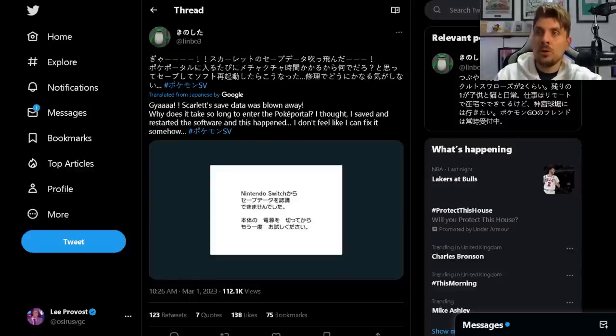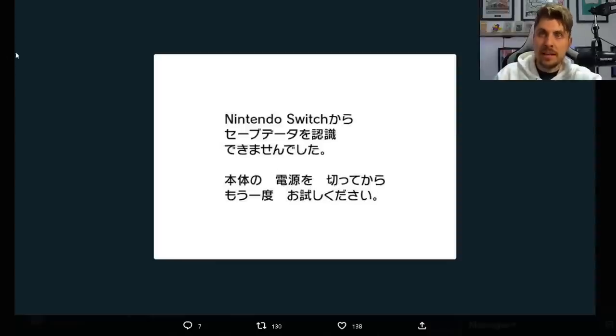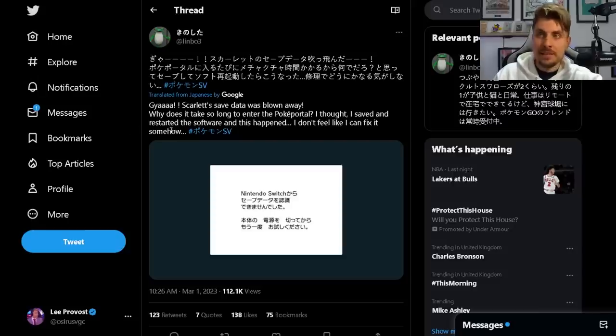Their handle is Limbo3. They posted: 'Scarlet's save data was blown away — why does it take so long to enter the Poke Portal? I thought I saved and restarted the software and this happened.' So initially they were having issues getting into the Poke Portal, and because of that they saved the game and restarted it, hoping that would resolve it. When they restarted, they were presented with a screen showing their save data was corrupted.